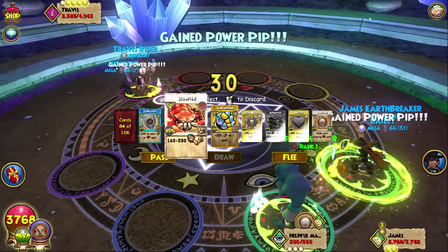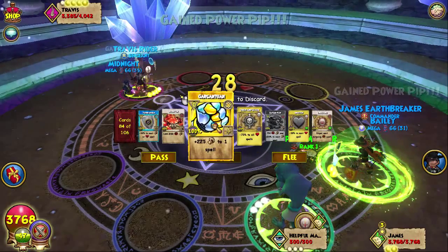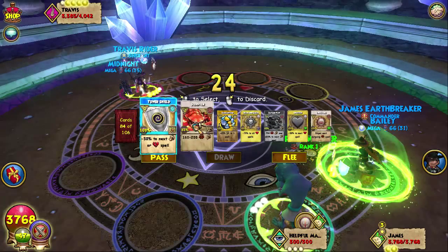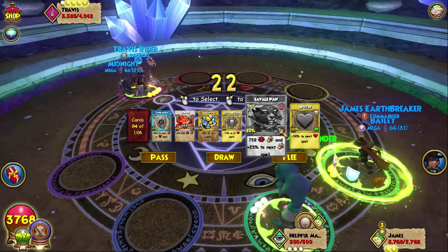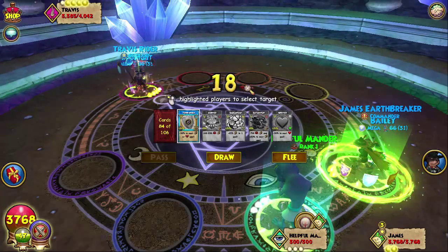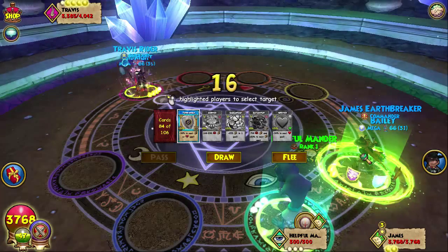That's really good — pull the enchant scorpion. Not gonna scorpion though, I'm actually gonna go ahead and get rid of the balance spell and the doom. I'm gonna keep the scorpion just in case, but I'm gonna go ahead and tower.